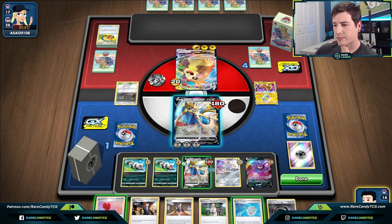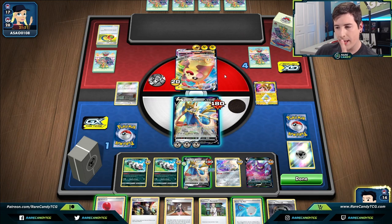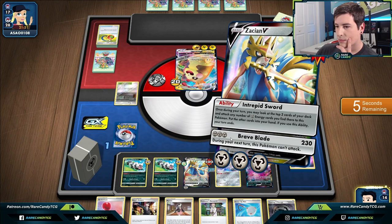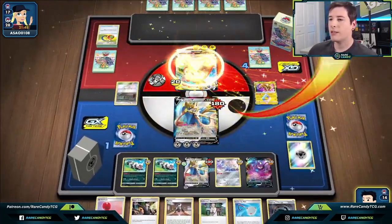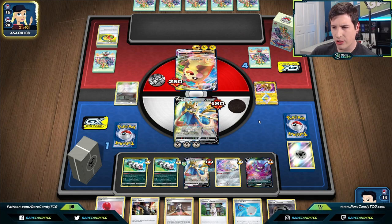We don't have the Rusted Sword attached to this Zacian — that's bad, I forgot we needed to have a sword on this guy. So we're just going to have to go for a two-shot like normal. We go for Brave Blade. The crazy Zigzagoon shenanigans didn't really work out for us there — I did have a sword in hand a few turns ago but didn't want to risk losing two swords to a Quick Ball discard and then getting Scrapped.